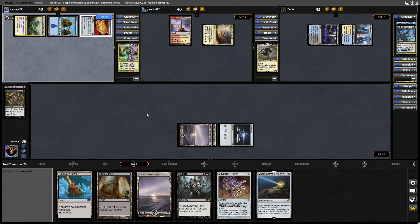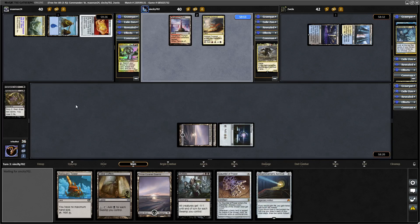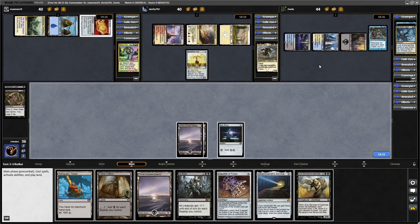Felwar Stone for the Sliver Overlord — they are slowly making their way up to 5 colours. A Burnished Heart for Zergo Helmsmasher, followed by Rhystic Study for Oloro. I really don't like playing against Rhystic Study; that's probably what they were aiming for with the Limdul's Vault.